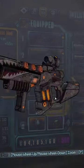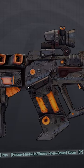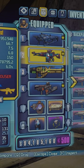The number 5 spot goes to the Teeth of Terra. This unique shotgun drops from Terramorphous the Invincible. The weapon skin has what looks to be riding, as well as the bandit teeth pattern on the front of the gun.